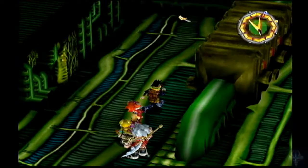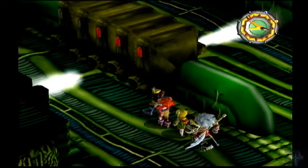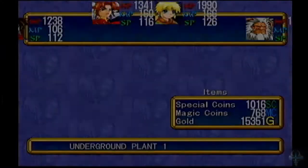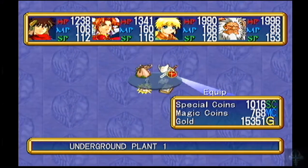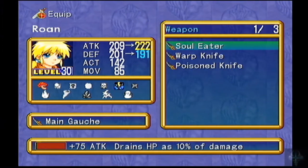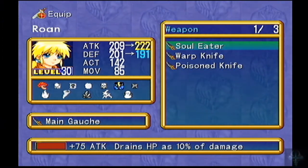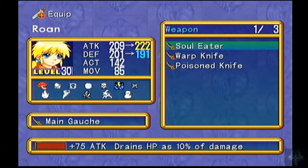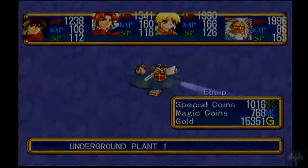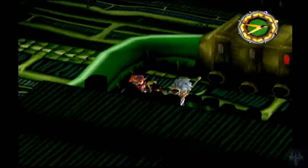There's something — yep, there is treasure here. Soul Eater — the name of one of my favorite attacks. And it looks like it's a knife. It drains HP as 10% of damage. Hell yes! I love that effect. I love Soul Eater.